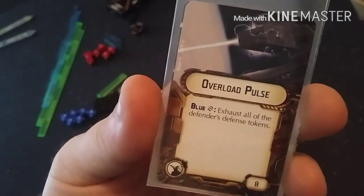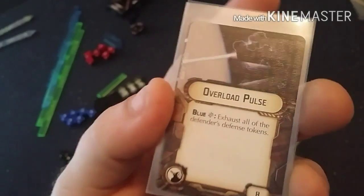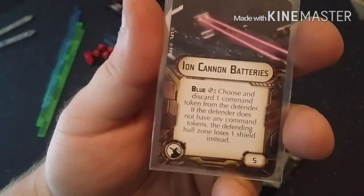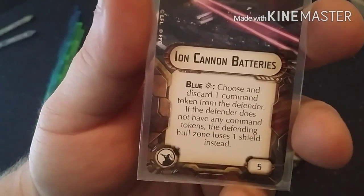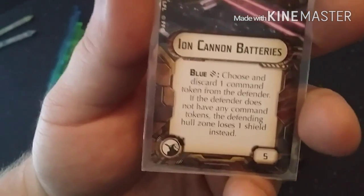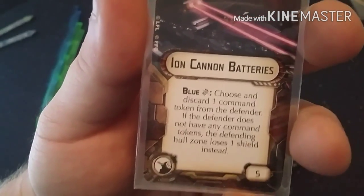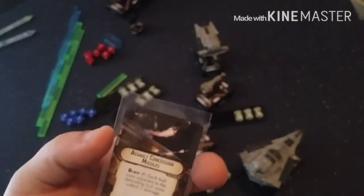Overload Pulse is a blue critical — you need a blue dice with a critical icon and you exhaust all the defender's defense tokens. Next, Ion Cannon Batteries — you choose and discard one command token from the defender. If he doesn't have a command token left, the defending hull zone loses one shield instead. It's a great way to get through shields, but after that it deals no damage to hull, so I'm on the fence about it.